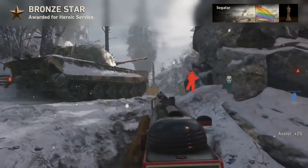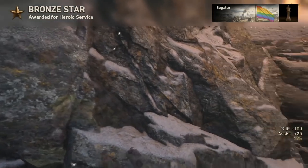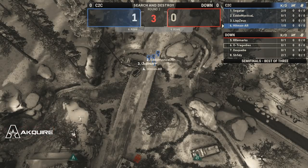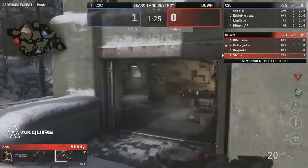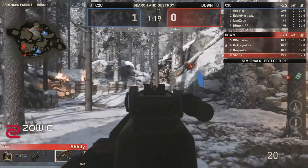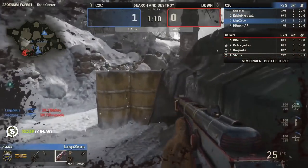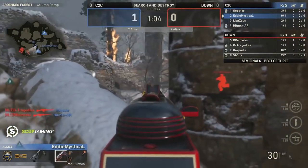Looking at Arden Forest between both A and B, I would say normally over time on certain search and destroy maps, the off-bomb site almost becomes the preferred one. Different strategies get formed and solidified, and what happens is the preferred bomb site ends up becoming the least favorite just because of how defensive setups work. But Shady makes his way through Fire Alley and quickly hits the floor as kills go back and forth, half the lobby dropping in moments.